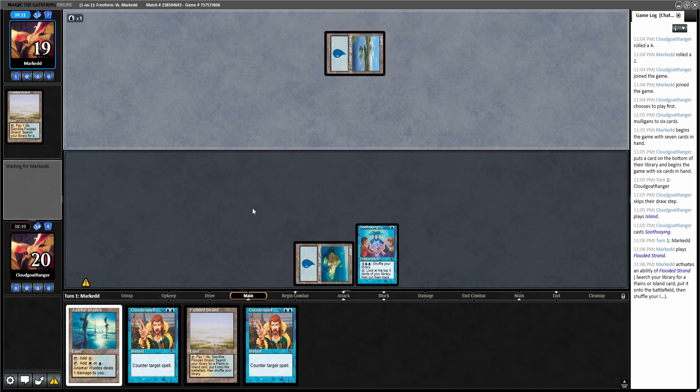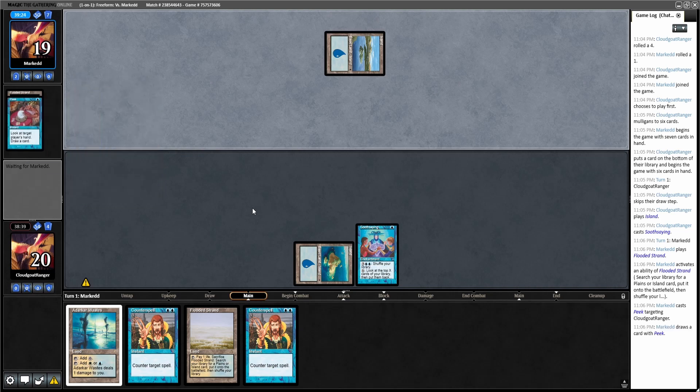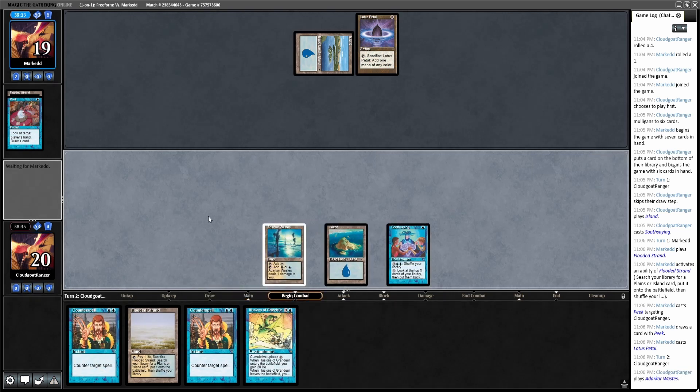Island — is he playing something right away? Peek. All right, he knows what's in my hand. I'm going to play the Adarkar Wastes next turn if I don't draw land, just so I can keep the shuffle effect and hold up Counterspell magic. Oh, Lotus Petal — this could be... Dorm life will not... All right, yeah, this goes.